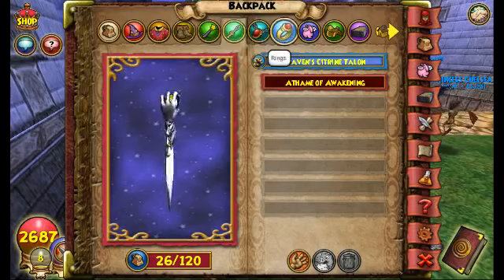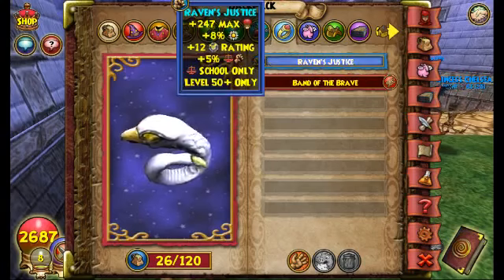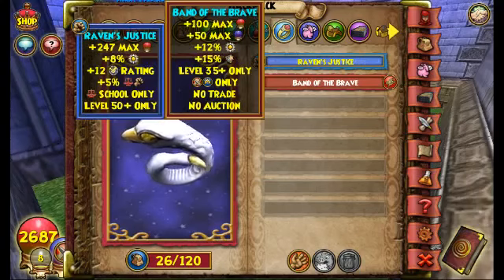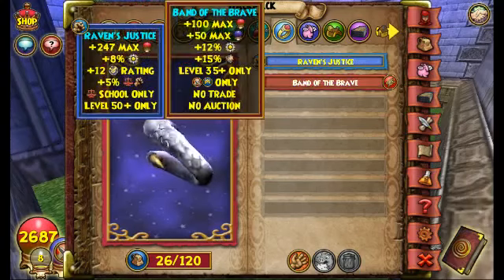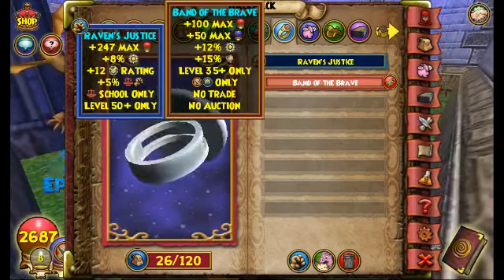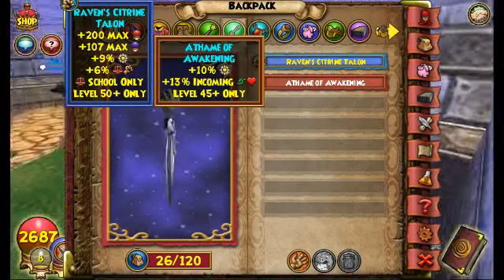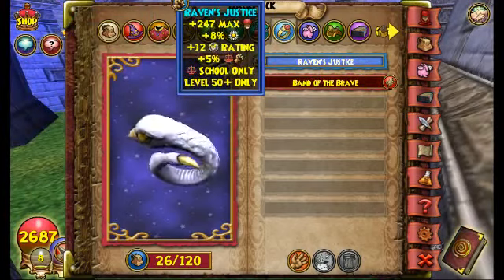For Ring of Thame, I recommend using Raven's Talon and Raven's Justice. I recommend these specifically unless you have something better. If you can't find these, they're the second best option. What you really want is any good power pip chance ring — a Ring of Thame with good power pip chance is what you're after. I recommend just getting your school's damage ring; every school has one, and Balance is my favorite.